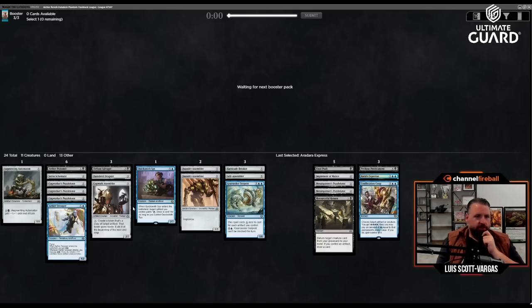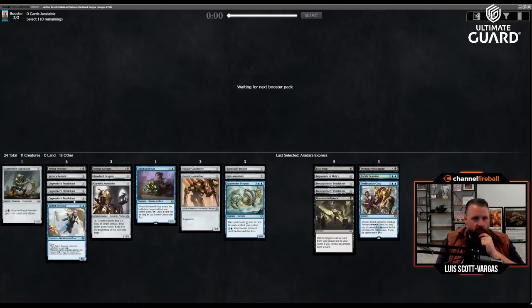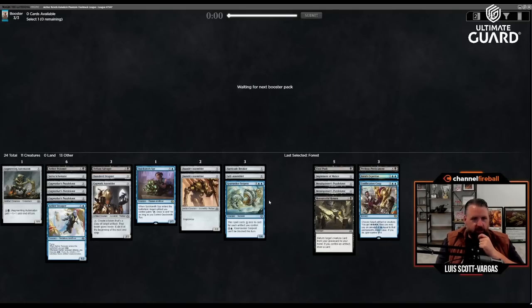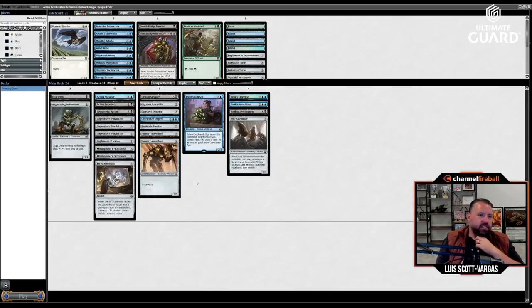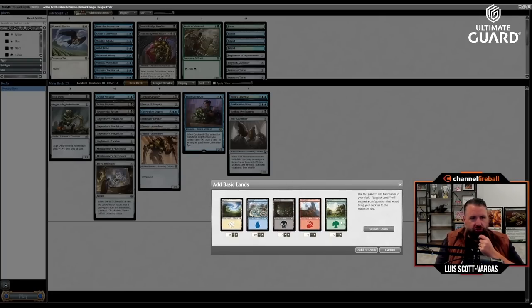Do I cut Cogwork Assembler as the last card? I don't think I'm going to cut Daredevil Dragster. I could cut a Cogworker's Puzzle Knot but I don't really like doing that either. With double Metal Spinner's Puzzle Knot, let's see how many expensive cards actually cost mana. I have two — I can't play 16 lands. I think it has to be Cogwork Assembler or Daredevil Dragster, and I think I cut Cogwork Assembler to start. 10 and 7. That seems quite reasonable.